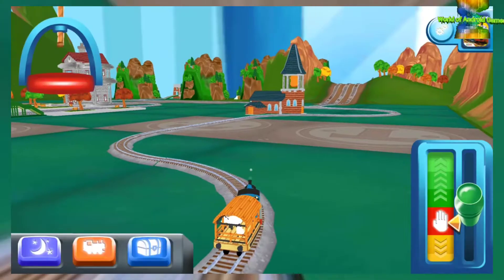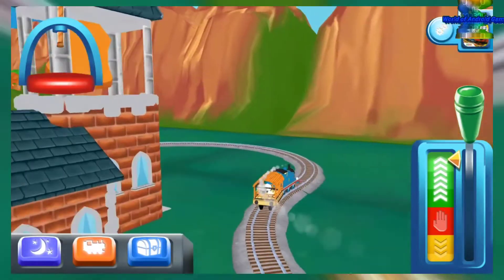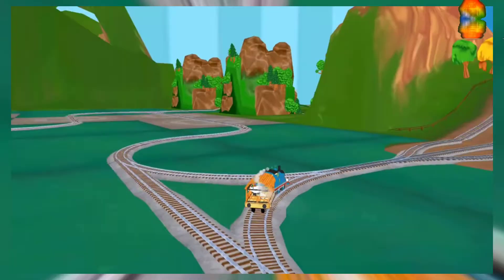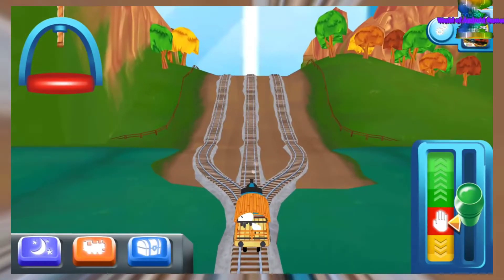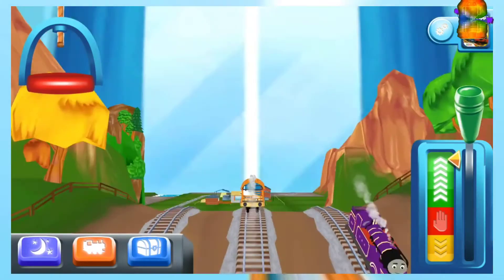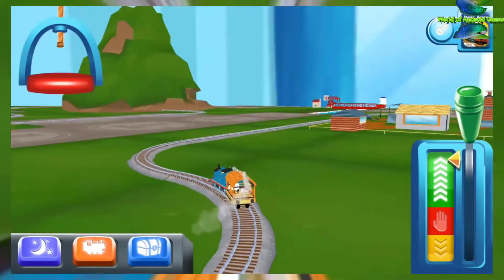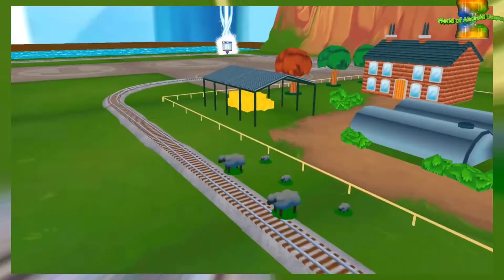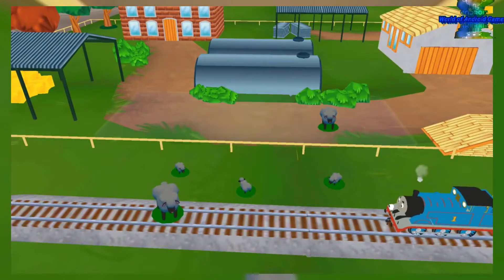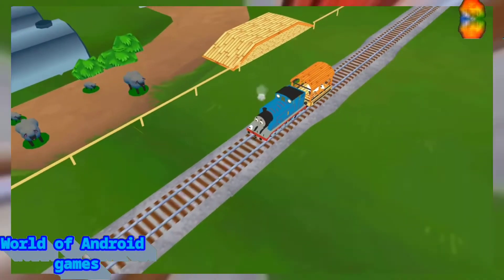The Haunted Castle. Bubbling boilers! Some sheep have wandered off from the farm. Can you help by dragging them back? That's perfect! Your engine was really happy to help!